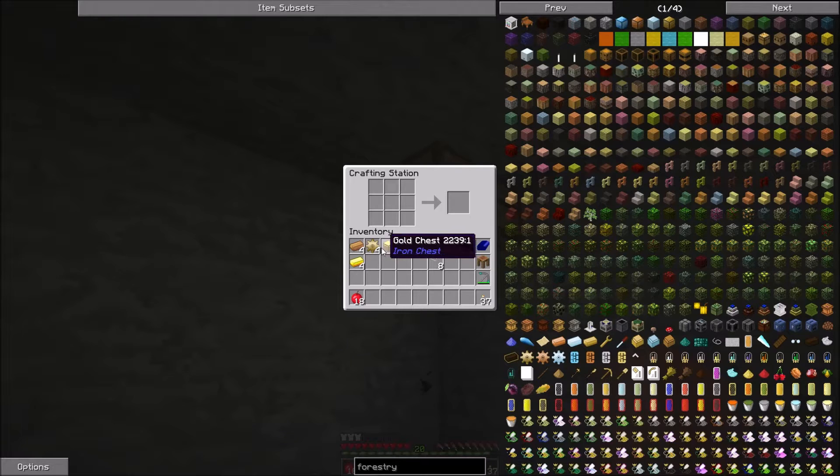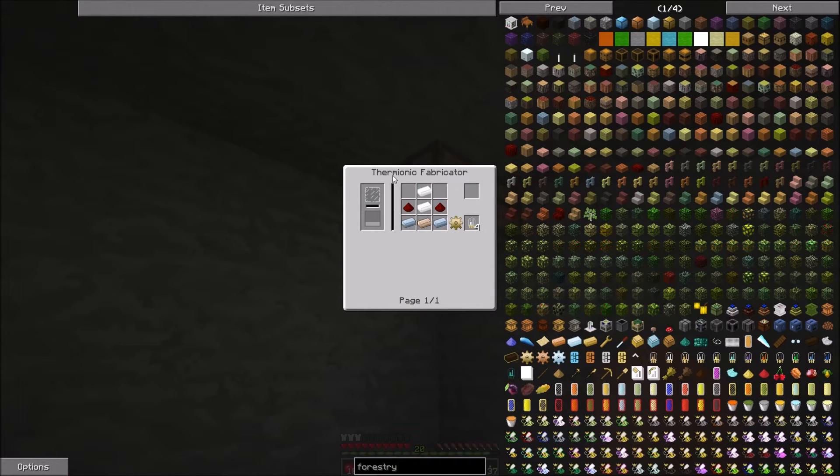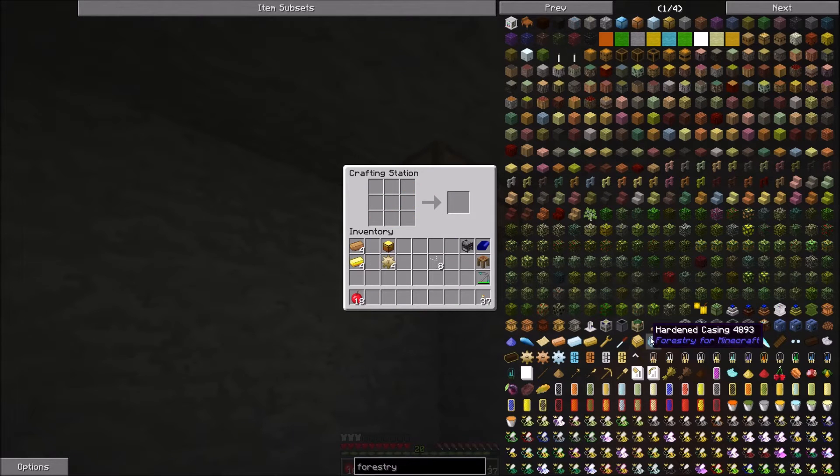For our tree farm, looking at the blocks - they take lots of copper, which is actually really hard to find, and then 10 electron tubes. To make those you need the Thermionic Fabricator - let's say it right. The Thermionic Fabricator will probably need power, and it takes glass, gold, and bronze. I've actually got some of these things in my inventory so I think we are good to build it.